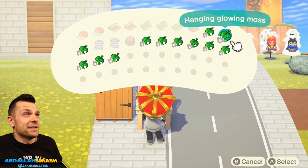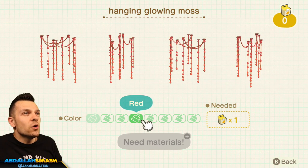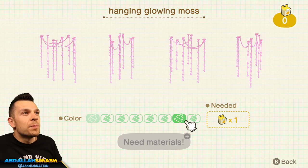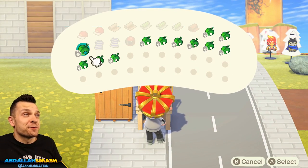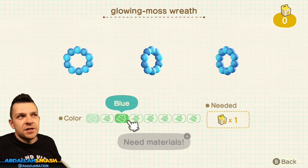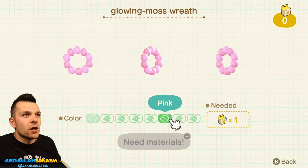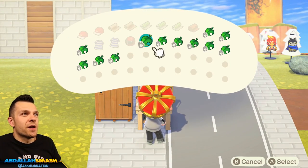Next up is the hanging glowing moss. You've got green, turquoise, blue, red, yellow, pink, white, and gray — these look really amazing. The glowing moss wreath is something you can put on your door and comes in the same colorations: blue, red, yellow, pink, white, and gray. So there's going to be a theme of colorations with all of these.